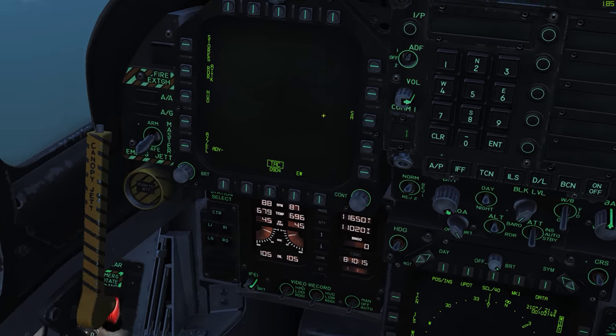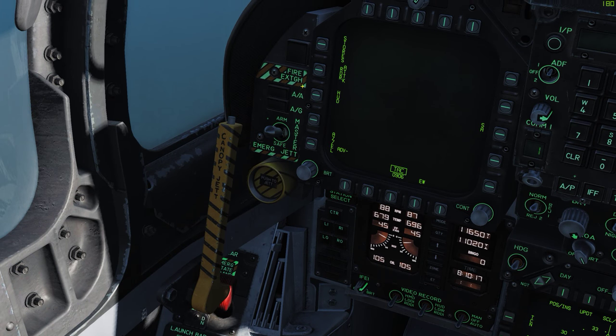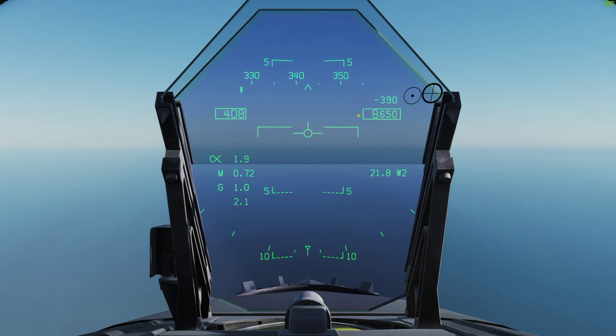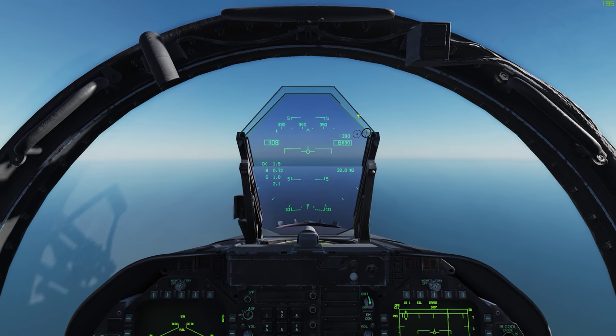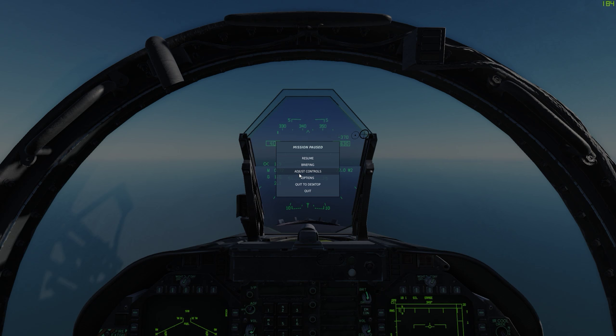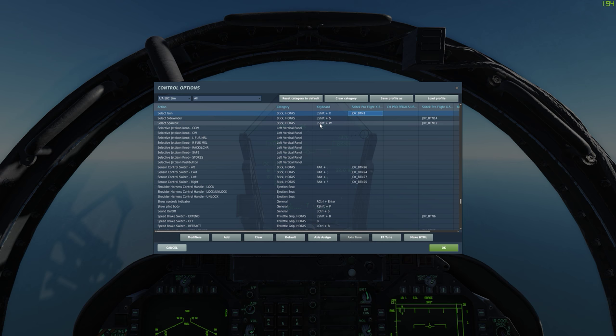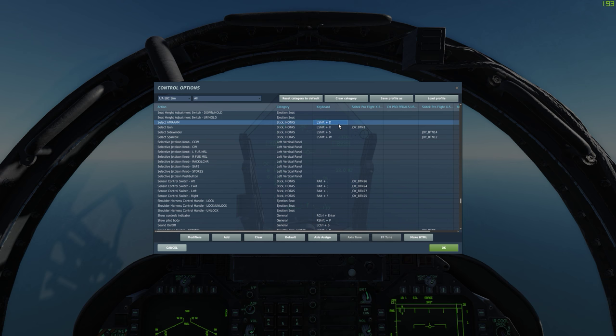There we go. I'm going to turn on the master arm, and we're going to go to my stores page. At this point, you need to actually use HOTAS commands. So I'm going to controls and just show you what those are. We have a button for select Sparrow, another button for select Sidewinder, another button to select gun, and there's a fourth button to select AMRAAMs, although those are not yet in the game.